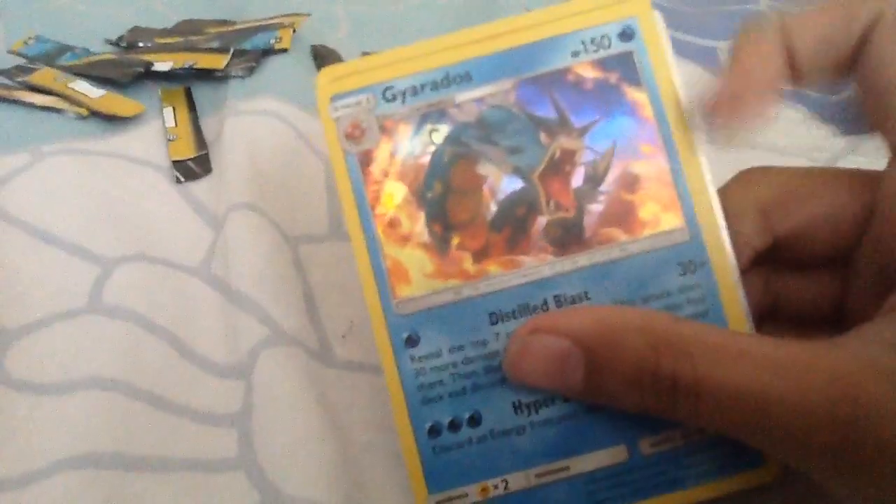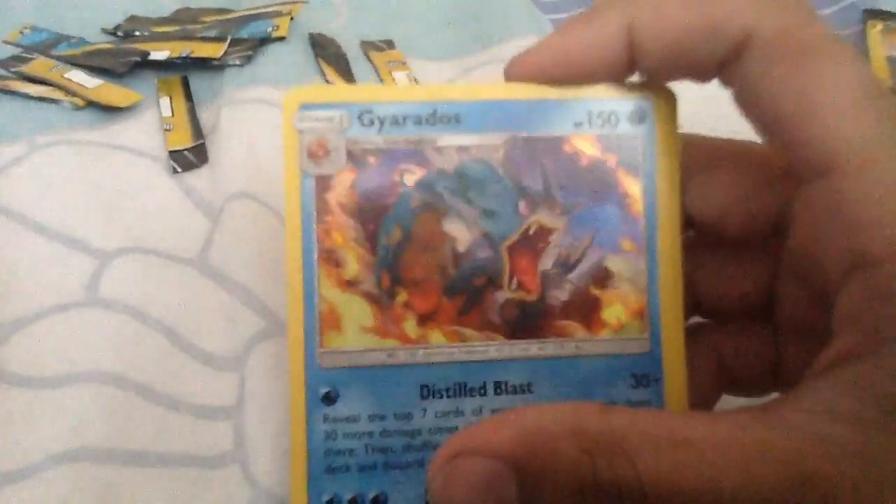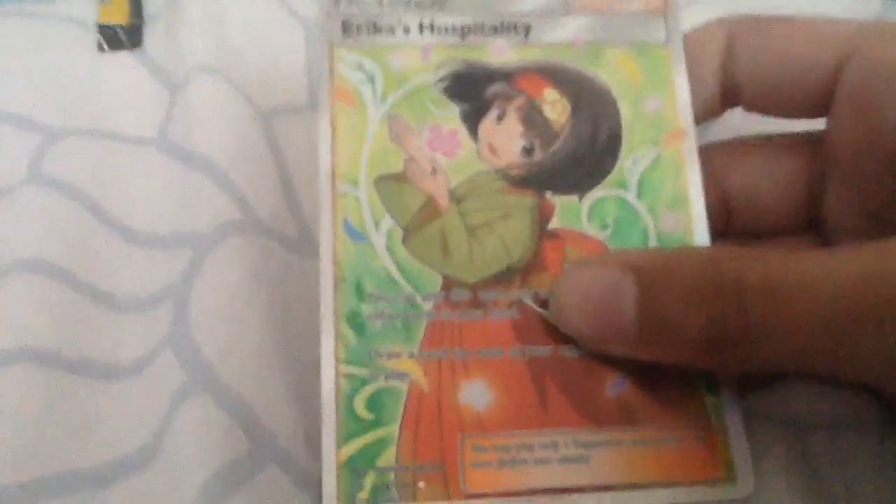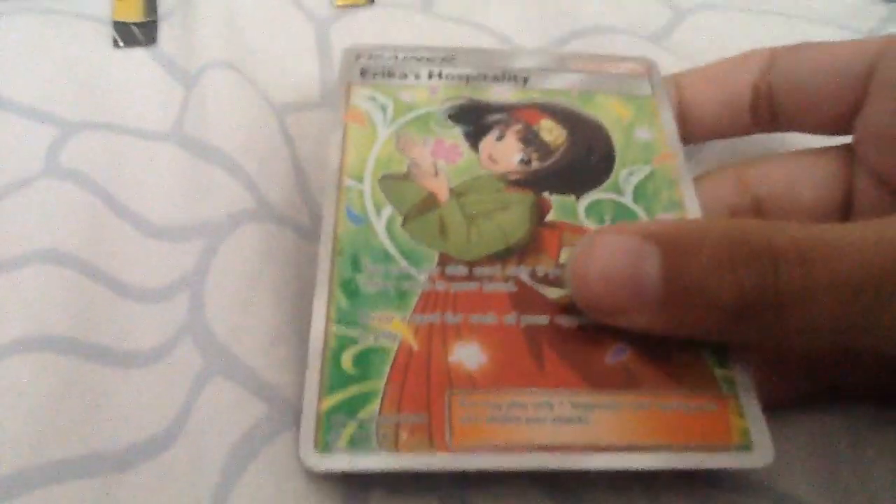So we got Gyarados holo — that's pretty nice. We also got Zarude holo — that's pretty nice. But then Erica's Hospitality full art! Hashtag Heart versus Leaf — I don't know who's gonna win, maybe I will. Thanks a lot for watching, I'll see you guys next time!